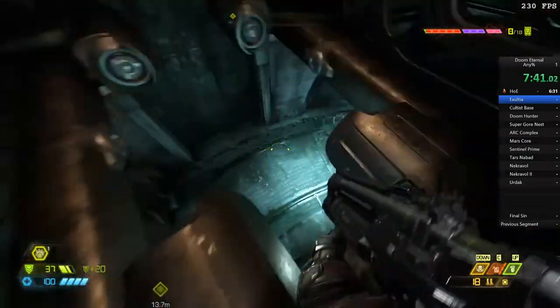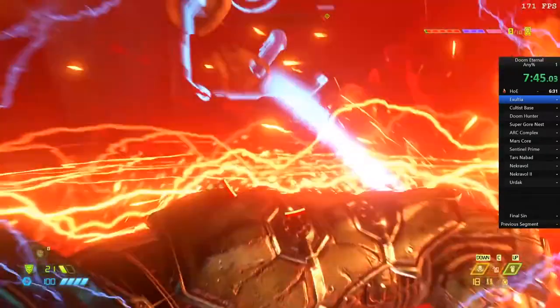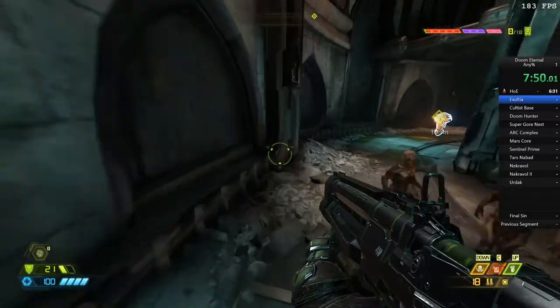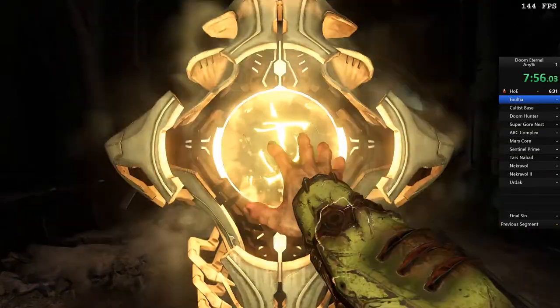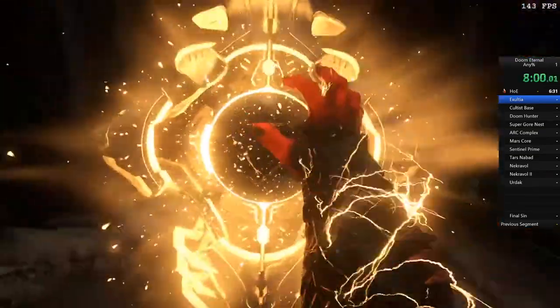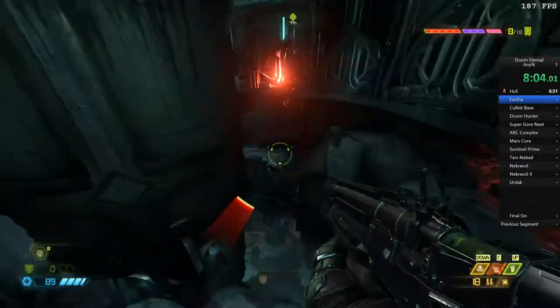Here we pick up another upgrade — our first rune, which is the mobility in midair. As you can imagine, this is a really big part of this run as we are going to be in midair a lot of the time with the slope boosting trick. It also adds an indicator to the bottom of your screen when you're in midair. This really helps with some of the blind slope boosts — in some out of bounds areas there's no textures, so this gives you a good indicator of when you're in midair and when to start slope boosting.